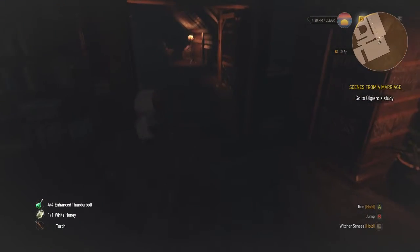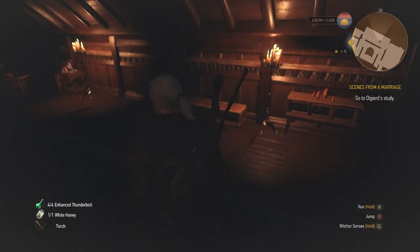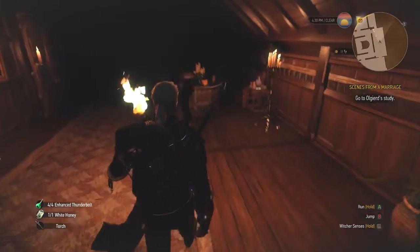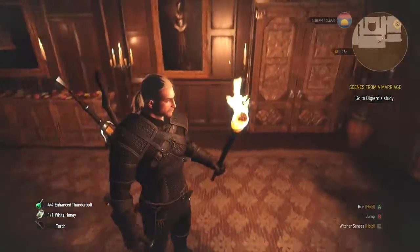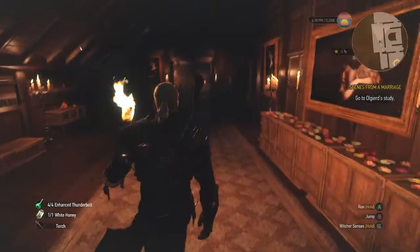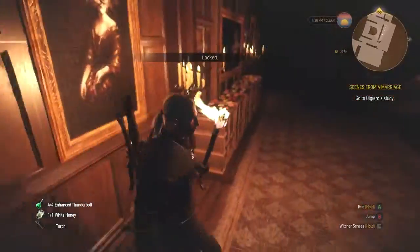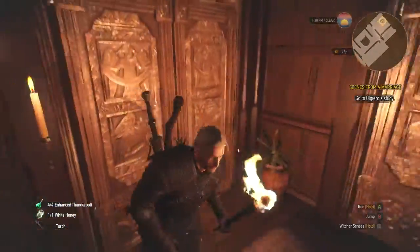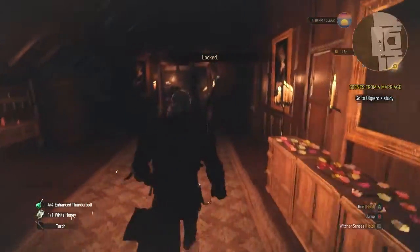We go through the door and no specters spawn. I don't really understand how Cedar Project Red expected you to complete this level without the specters spawning, because I can't get out of here at all. Obviously I'm supposed to go this way but I can't — the game says no.